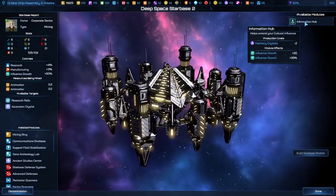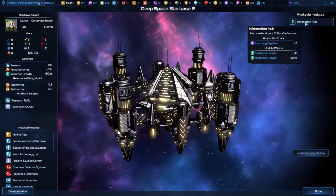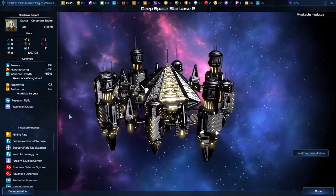You can also get Harmony Crystals from the choices you make when you're given options. This one costs 2 Harmony Crystals, but it gives me 33% on top of the 25% I already have, bringing it to 83%. And there are actually several more that come after that.